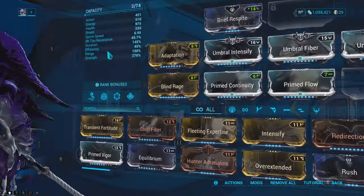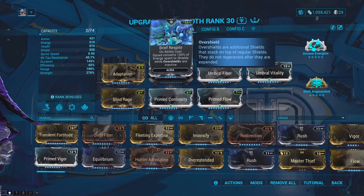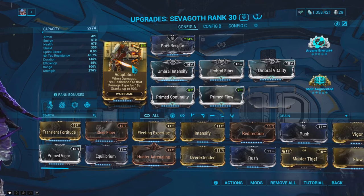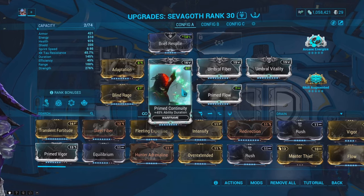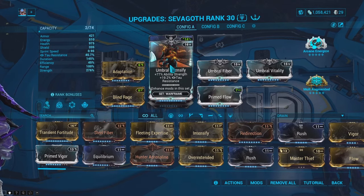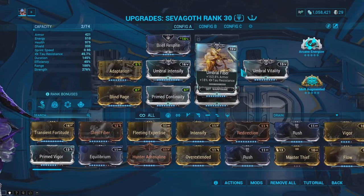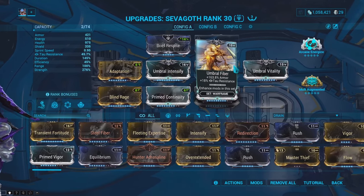For the mod setup: the aura mod on Sevagoth is Brief Respite, so I can get overshields every time I cast an ability — equivalent to the energy cost of those abilities. I have Adaptation for even more damage reduction, Blind Rage for a strong boost to ability strength, Prime Continuity for increased ability duration, Prime Flow for increased energy capacity, and 3 Umbral mods for increased ability strength, armor, and health.